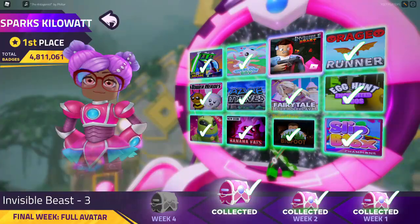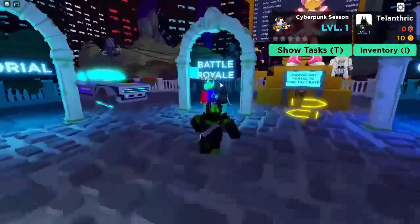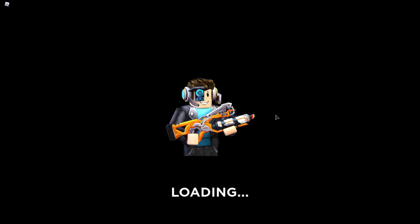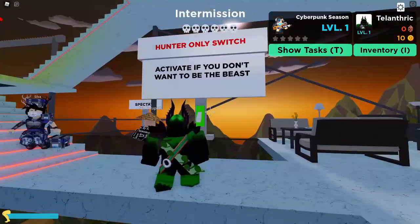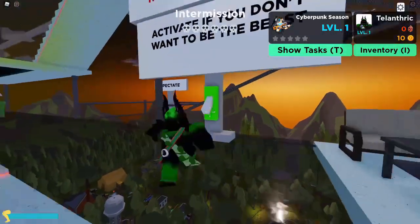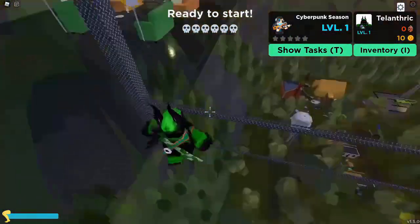Third is Invisible Beast. Whenever the beast is knocked down, it drops a crate and you just need to click on that. Go over to Battle Royale, hold E to teleport. There's Cyberpunk and Camp — go to Camp. In the lobby there's a Hunter Only Switch: activate it if you don't want to be the beast. Make sure this is on so you won't become the beast, then wait for it to load.